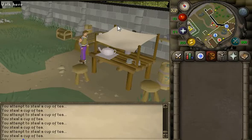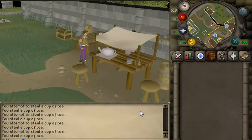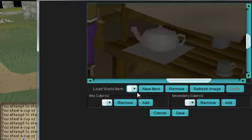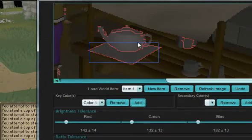Let's set up our world item. It helps that this item is one color — there are different shades of it, but it's not really that big of a deal. Remember, you can zoom in and zoom out when creating a world item before you get the window up, then hit refresh. It adds to it to make it a little bit easier.